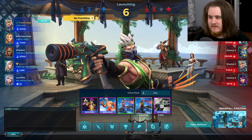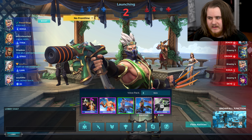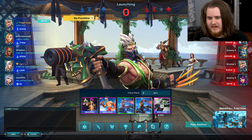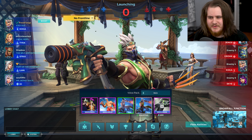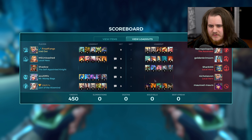For game one we've got TDM Snowfall Junction. We've got a Tyra, a Strix, a Lian and an IO, up against another Lian, a Genos, a Grok, another Koga and a Sky — kind of even teams, just damage and flanks with a healer on both sides. In this situation I'm probably going to be better off going for the extra heals, because they don't have a tank and don't have too much health to burn through.